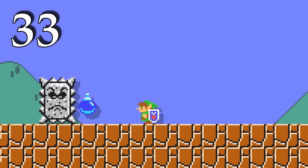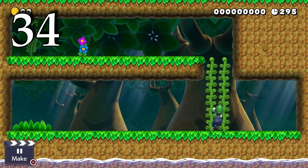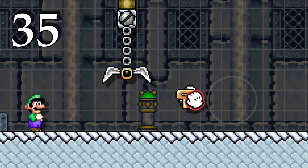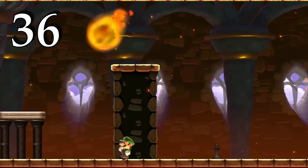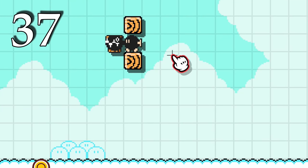If you throw a bomb and raise your shield as Link, Thwomps will push you quickly. You can climb through hidden blocks in a vine or stand on a platform that moves through hidden blocks. You can hide keys inside of Yoshi eggs so it hatches a key instead of a Yoshi. Put Bowser and a Lakitu cloud above the course to create meteors that follow the player.